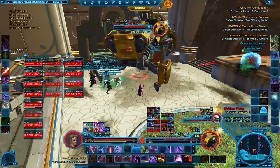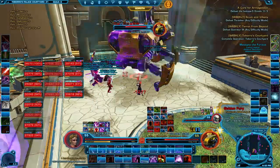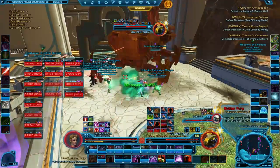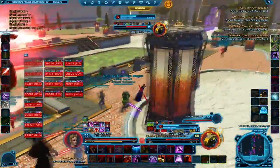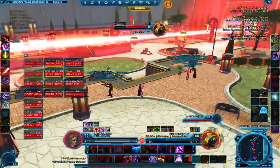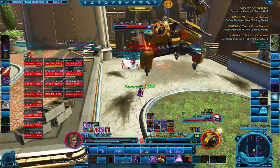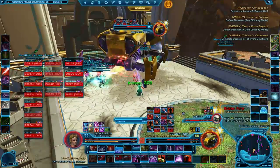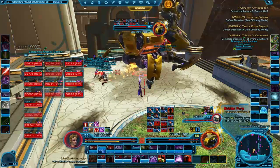There are two adds that spawn up the back, but we're not going to deal with them as melee DPS. Once again, time to get out. So we're just going to focus him down until 20%, and that's going to be the burn phase. This pattern is just going to repeat for a little while.